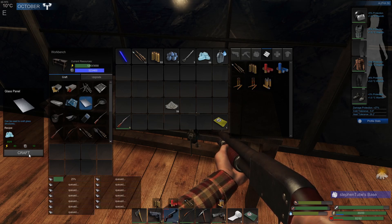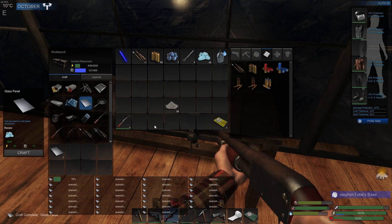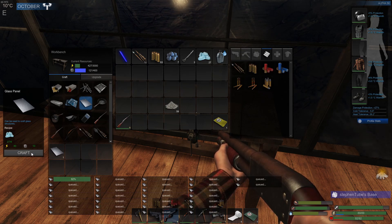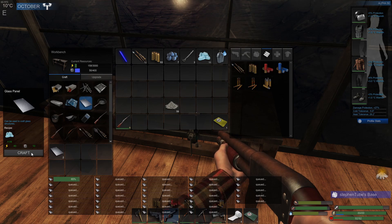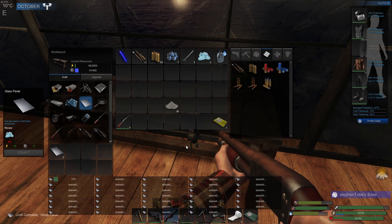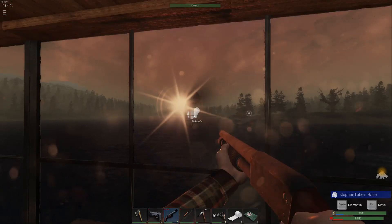We only have about 11 glass panels left, so let's go make a bunch more — that's what it's there for. Don't let power and mass sit at full — always use it up, that's the best thing to do. Okay, that's quite a bit of glass, and we still have a bit more. I'm going to have to turn off all the lights in here — I know they're using up a lot of power. There we go, all the glass is being used.